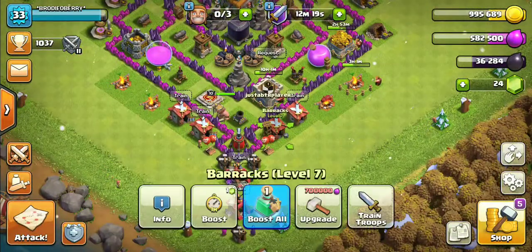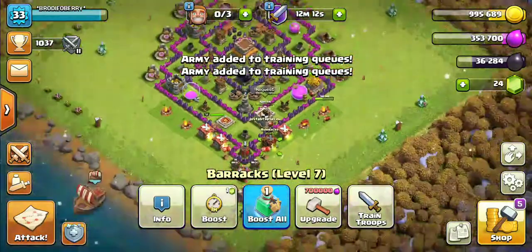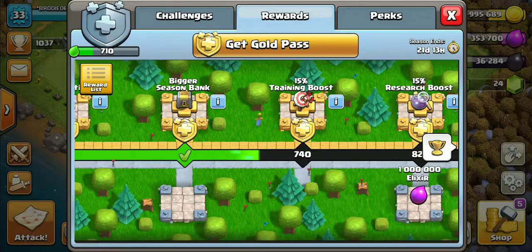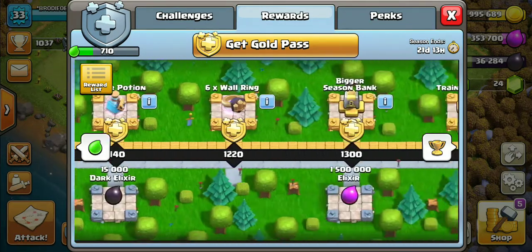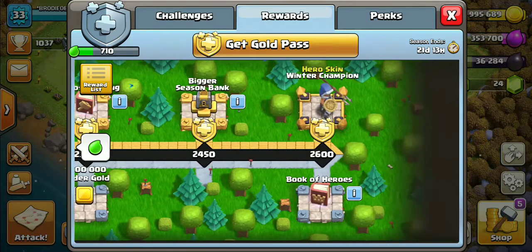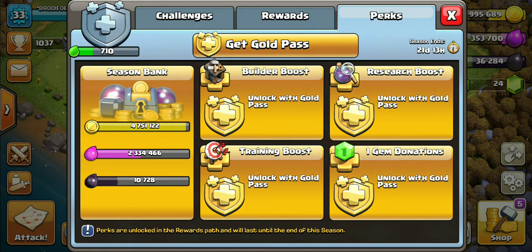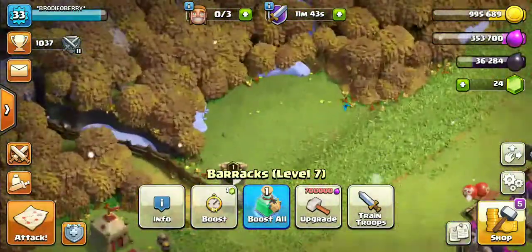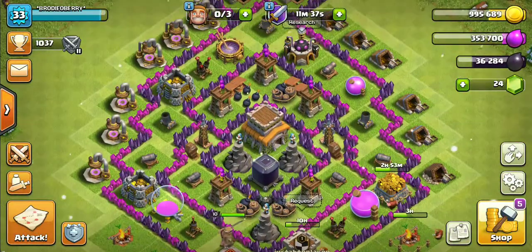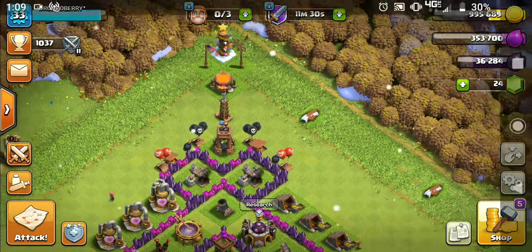We're gonna go ahead and do a quick troop training real quick. Got our king ready right there. Tomorrow we'll probably be able to get this elixir - I don't know about the gold - and then there's dark elixir, more elixir, more gold, research potion, million builder gold, million builder elixir, and then book of heroes. Our season bank is almost full. I think next season I'm gonna buy the pass because it's gonna be worth it. That's gonna be it for today guys - I might post another video today, I might not, but I'll see you guys next time. Bye!